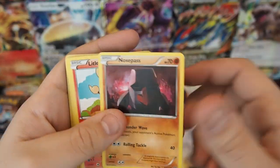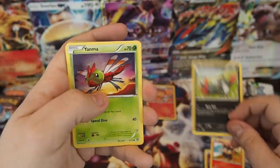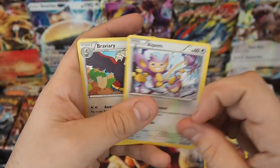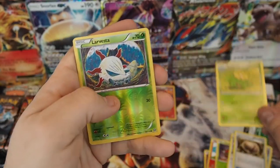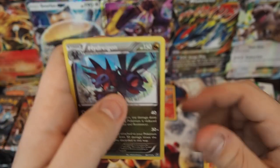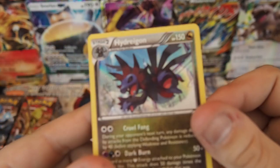A little pack trick magic. Pack six: Nosepass, Litleo, Sneasel, Yanma, Aipom, Braviary, Armor Fossil Shieldon, Skill Plume, Larvesta, and a Hydreigon Holo. Very cool — two points right there. We're not going to keep track of points until the very end; we'll do a quick recap of all the pulls.